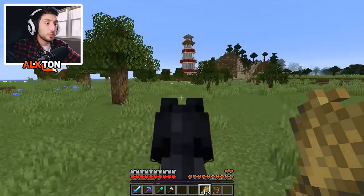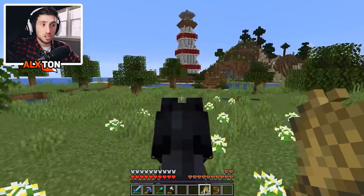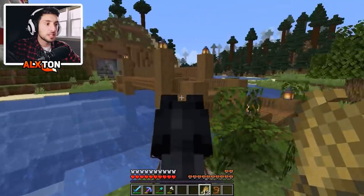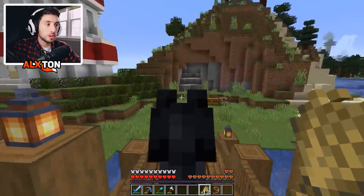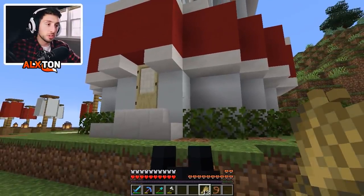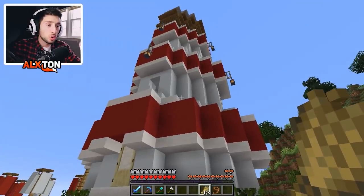I wanted to show you guys the lighthouse. I've done a few structural changes — there are bridges and a little dock over there. This whole place is going to be transformed and look a lot better. I know you guys were going crazy in the comments about me saying 'Dorite' — I mispronounced it, I'm sorry. Because of that, I took it all down and kept it very simple.